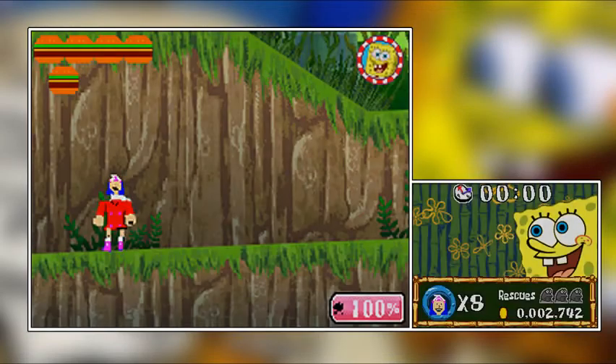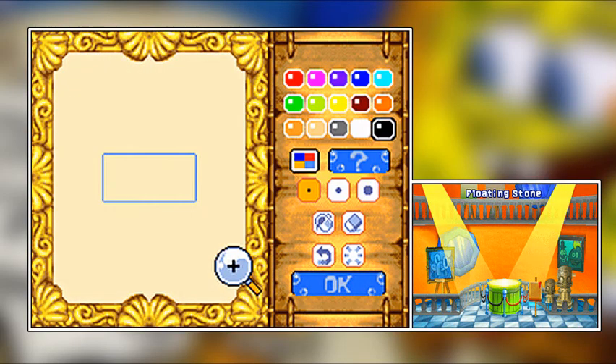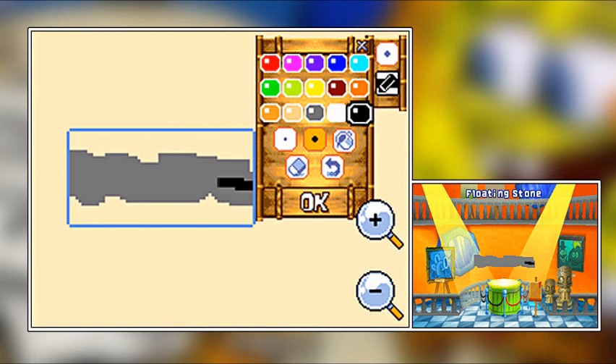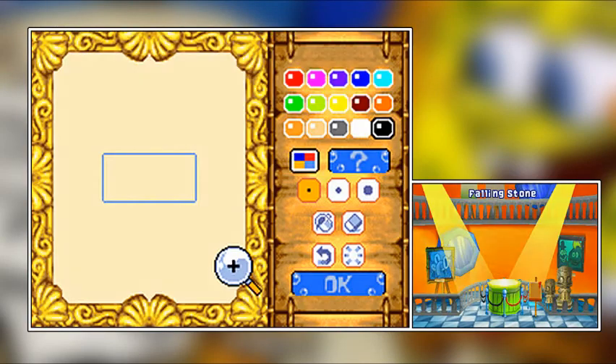Hello everybody, my name is Master Starman and welcome back for more Let's Play Draw to Life SpongeBob Edition. Magical floating stone is the first thing we're drawing as we start this off. Last time we started off in a really annoying cliff level with a ton of annoying wind, and in this part we're doing a falling stone.